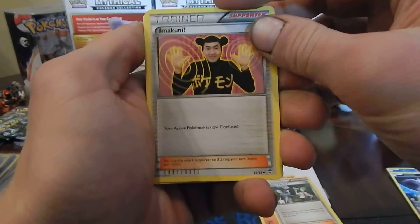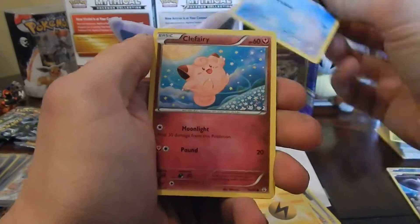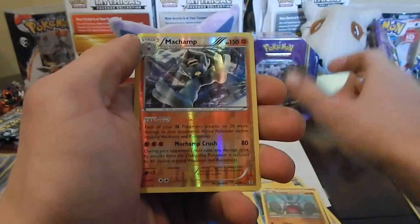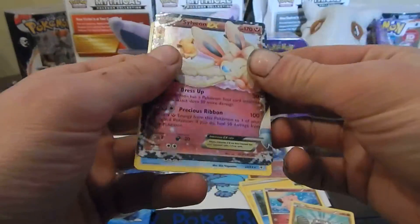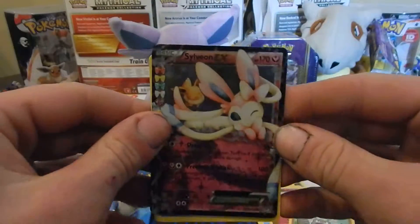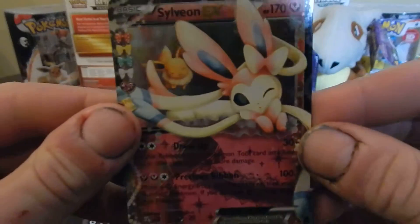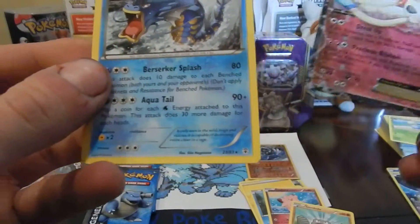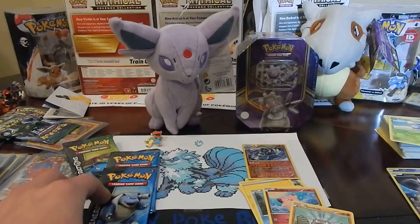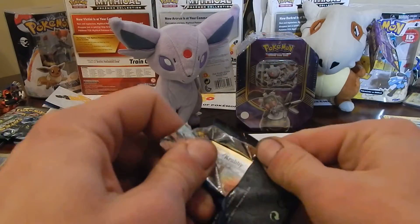Oh, no way — they remade this card, that's crazy, I didn't know that. Geodude. Ooh, a Machamp Rare Reverse! Nice! Sylveon EX is so cute — it's winking, and there's Eevee in the background with little bows. I cut my thumb, my hands are dirty. Gyarados — is rare, non-holo.